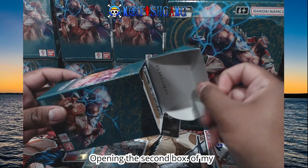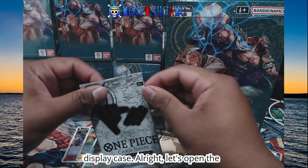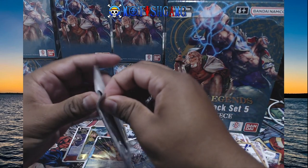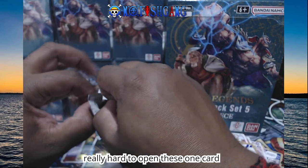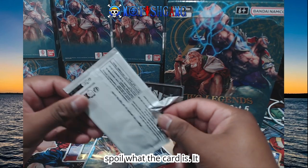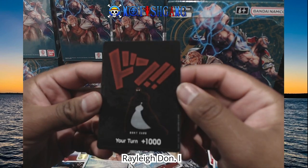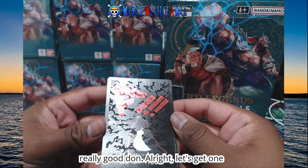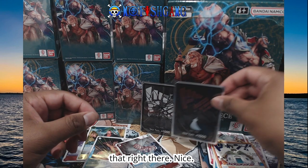Opening the second box of my DP05 display case. Let's open the Don. Let's see what we're going to get — open it backwards like we should. It's really hard to open these one-card packs, and it's even harder because I'm trying not to spoil what the card is. It is... oh look at that, Rayleigh Don! I really like this Rayleigh Don. Look at the shine on that, man. That's a really good Don. Let's get one of our Law sleeves and put that right there.